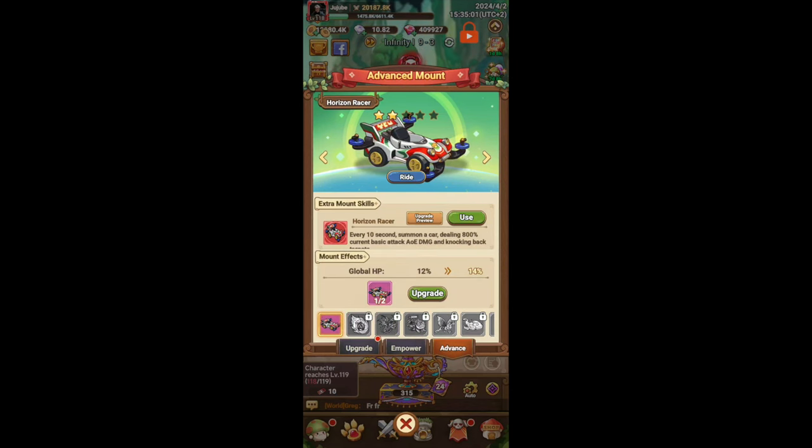Next we can talk about the Horizon Racer, which was from the Easter event. Every 10 seconds it summons the car, dealing 800% current basic attack AoE damage and knocking back targets. So pretty much every 10 seconds you can knock the enemies back a little bit. I would say this is an okay mount — not the best, but it has its purposes.